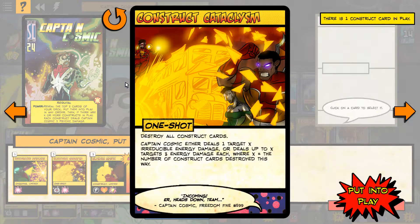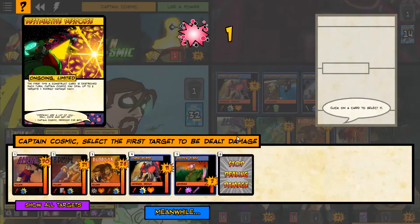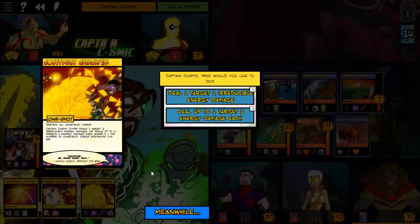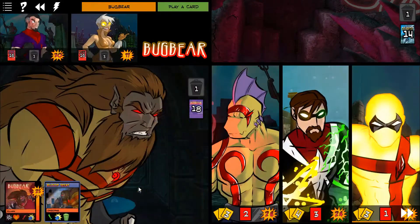Destroy all Construct cards. The other deals up to X targets energy damage, one target X irreducible damage, or up to X targets 300 damage each. First I want this to go into play, then I want to destroy everything. To one target, three damage - sure. Augmented Ally is solid.